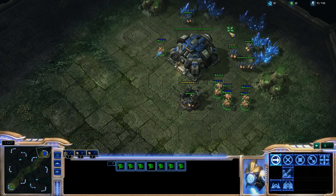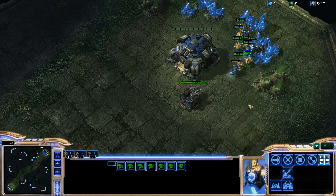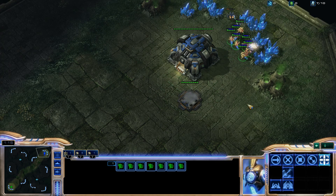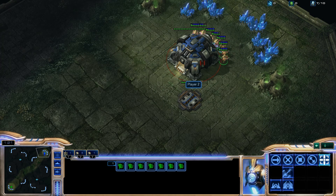Now all seven are here and all are mining, so we get three kills on him. And we can attack his main building right away since he lost so many SCVs. This will be a quick game.